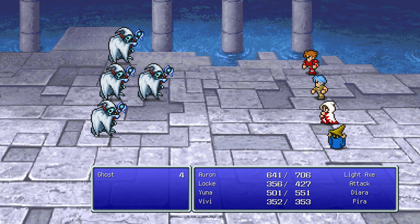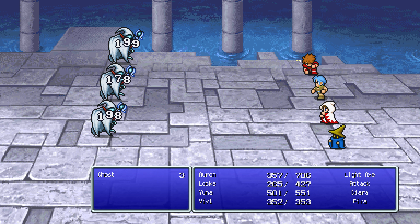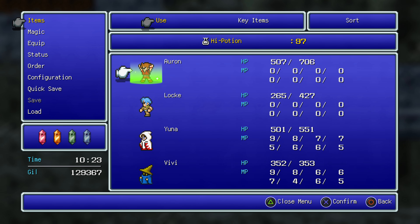Not bad — obviously his stat is pretty low, so he's not going to get the most damage out of it. But these ghosts do a lot of damage. Even on Auron, that's significant — that's the hardest we've been hit for a while. Even Auron with his excellent armor and defense got hurt pretty bad there.